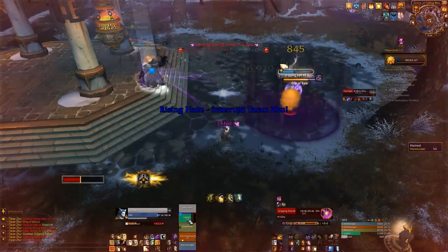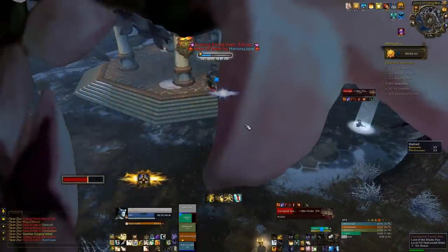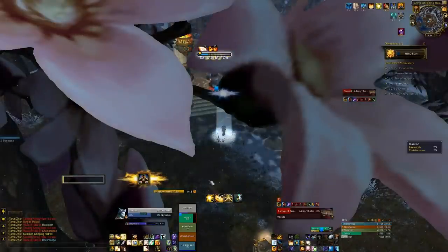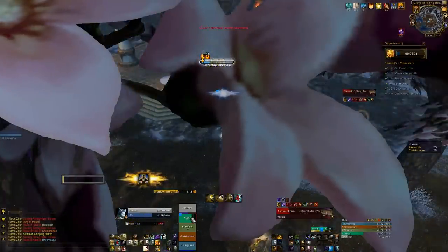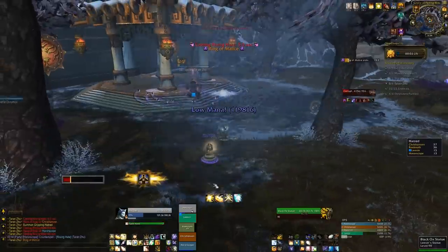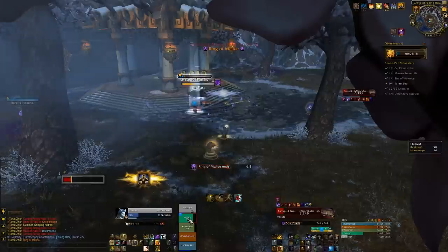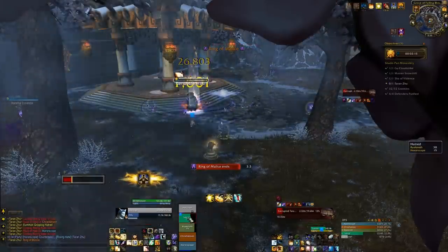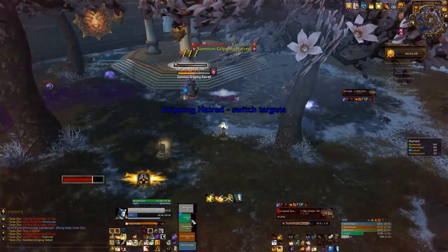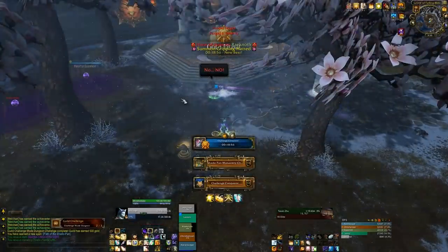This was actually our first time at this boss so we're feeling the fight out. The boss does a spell called Rising Hate — we had an interrupt rotation for it and he didn't get a cast off. According to Wowhead it does damage to several targets and increases their hatred, so just interrupt that. Finally there's the hatred mechanic: make sure you meditate before you get to full hatred. If you get full hatred, your incoming healing is reduced and you get a really bad hit rate on the boss — pretty bad all round.